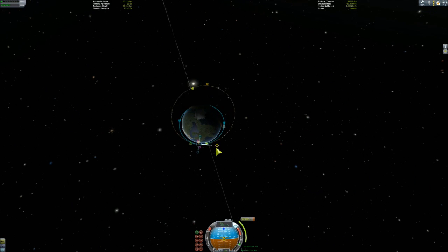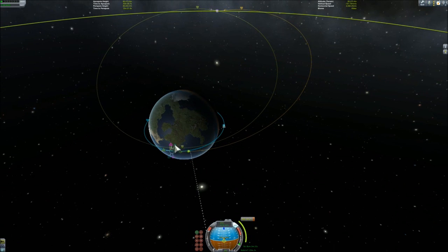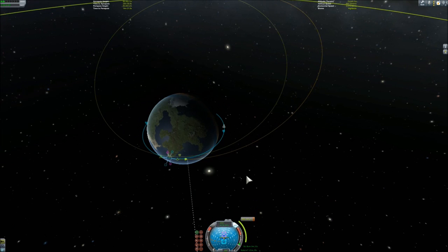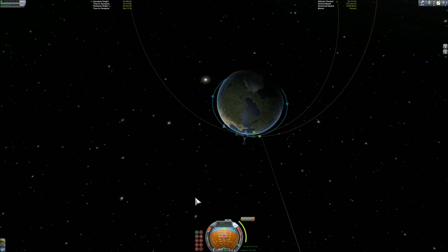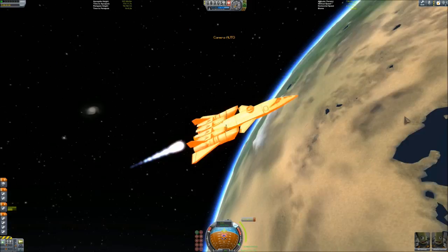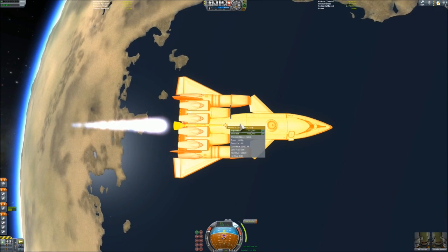Once I have a circular orbit, I have enough delta-V to do a free-return trajectory-like orbit around the moon. But it's not enough for more, so this cannot land there. Maybe a minimum-mass variant could, but it wouldn't be able to get back.